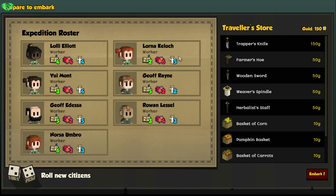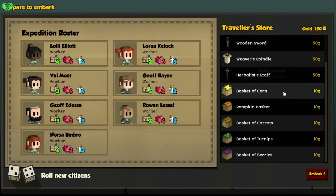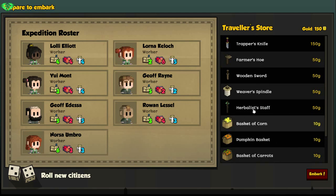Okay, this is a good soldier, good average person — we have two or three good crafters. This might be it actually. Since we will be fishing most of the time, the trapper's knife and weaver spindle won't be that useful. So we could just go with the gold.